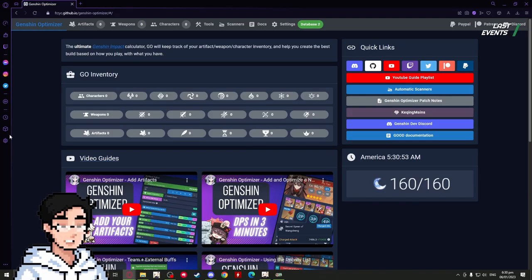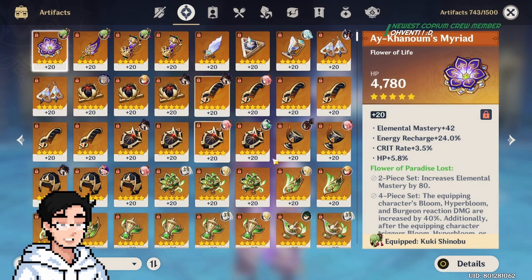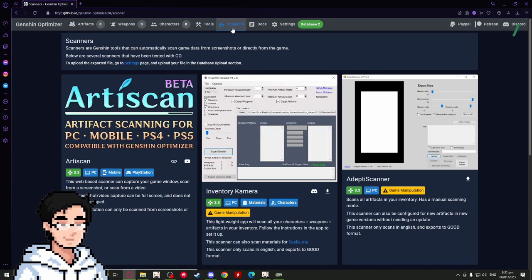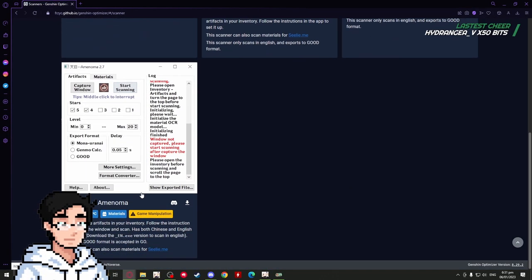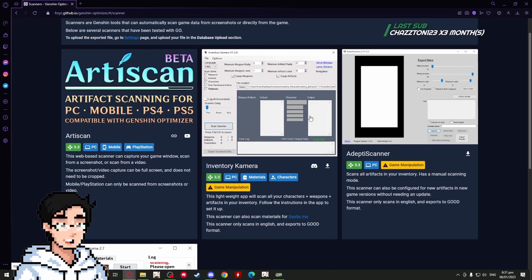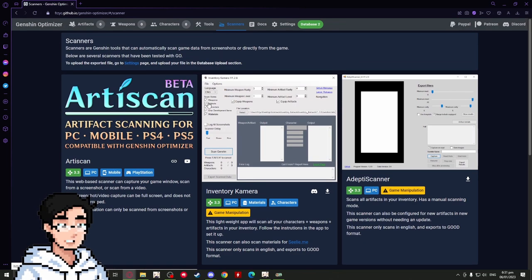There are a few ways to get your artifacts onto the site. You can manually screenshot every single one of your artifacts — that's how we used to do it. On the scanners page they provide two ways to import your artifacts because Amon's been dead for a while. I recommend using Inventory Camera; you can also use Adseth Scanner. I've used all of these and Inventory Camera is my favorite because it lets you scan all your weapons, artifacts, and characters. Both are updated for 3.3, so choose whichever one you want. In this video I'll show you how to use Inventory Camera.